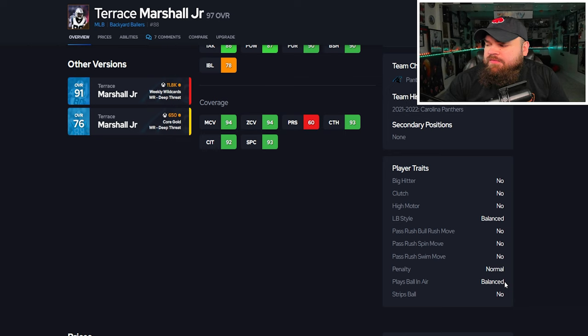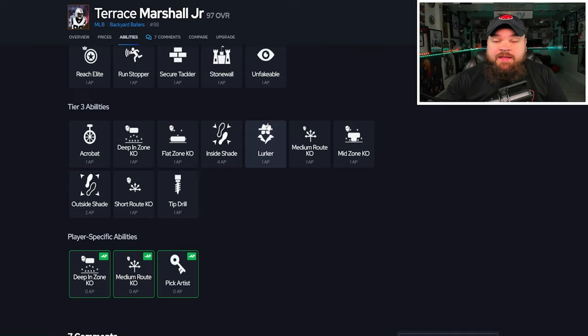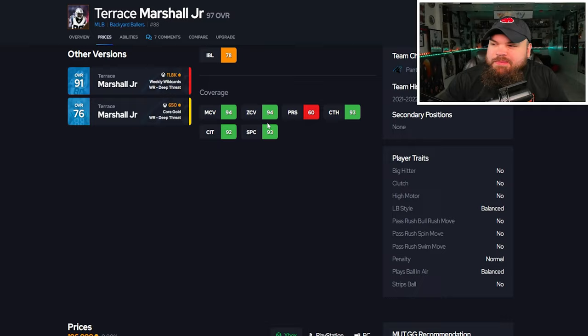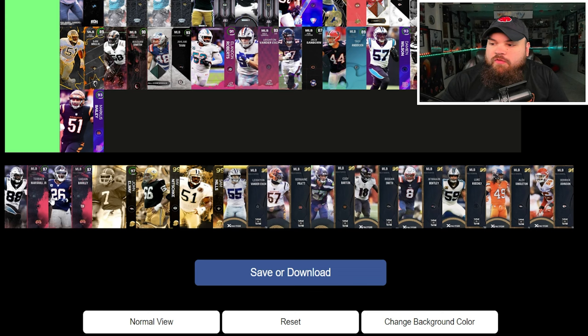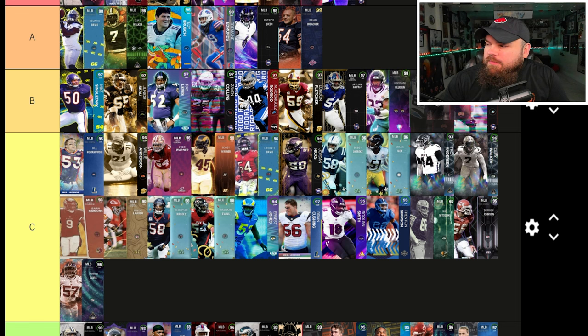For his traits, I'd like to see big hitter and play ball in air aggressive — a lot of linebackers don't have play ball in air aggressive. He can get deep end zone KO, medium route, or pick artist for zero AP. The thing that sucks on this card is he doesn't get lurker for zero AP. He's a zero AP KO defender, but linebackers really need lurker. I'm going to put him B — 90 man and 90 zone is good, but no zero AP lurker holds him back.